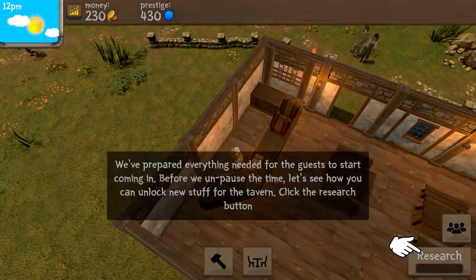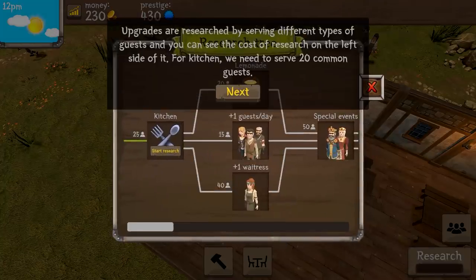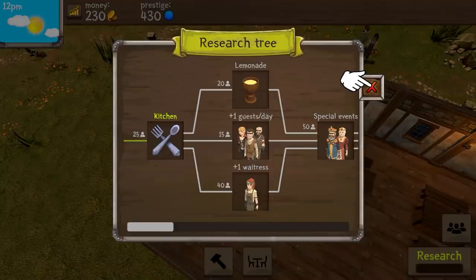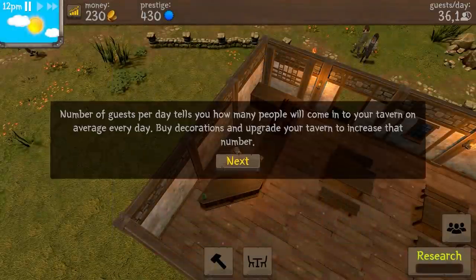We've prepared everything for the guests to start coming in. Before we unpause the time, let's see how you can unlock new stuff for the tavern. Click the research button. Upgrade your research by serving different types of guests, and you can see the cost of research on the left side. For the kitchen, we need to serve 20 common guests. Our only option right now is to research the kitchen, so click the research button to start. So we just started the research.